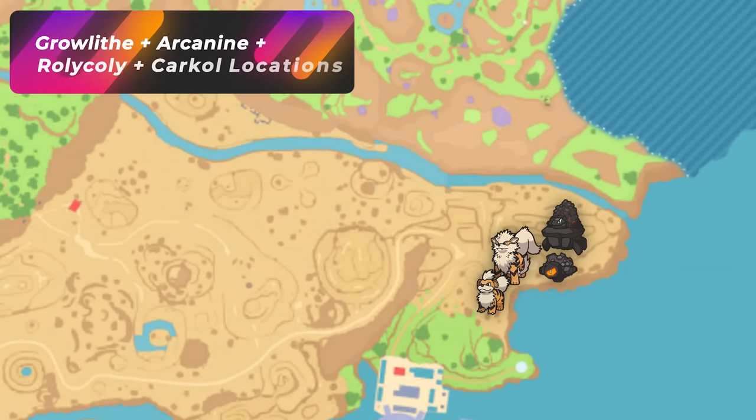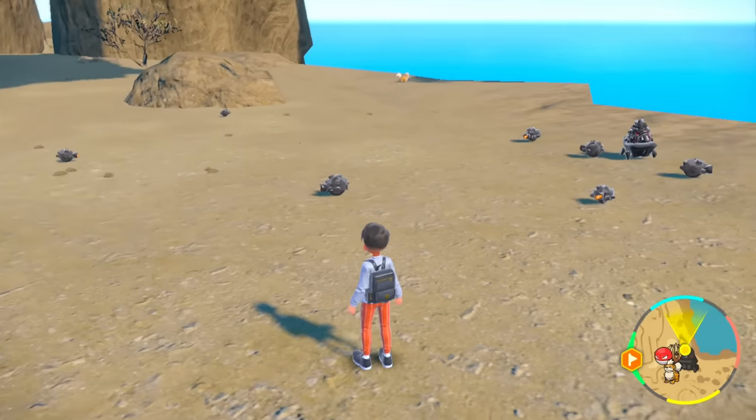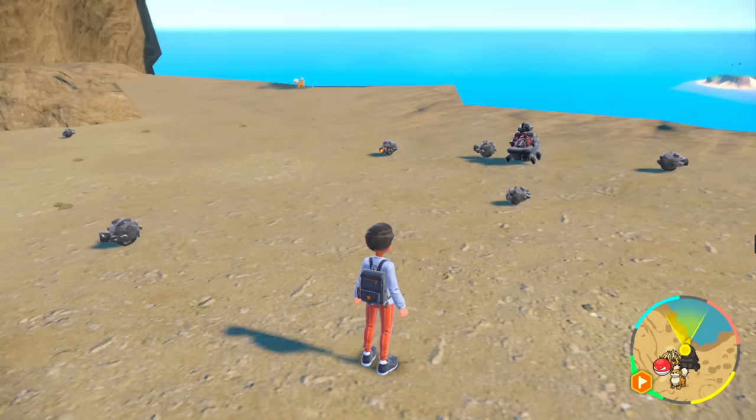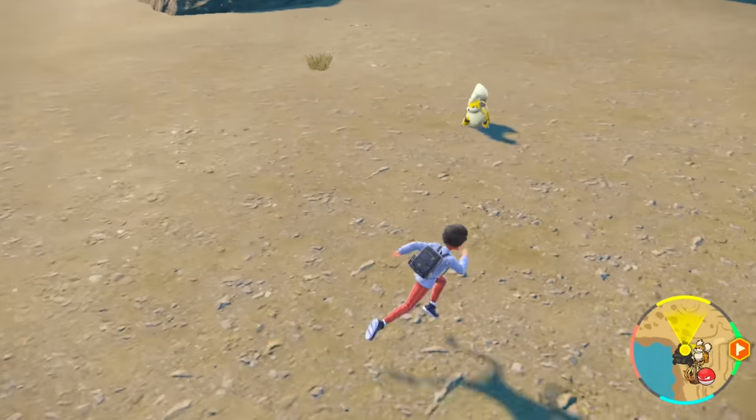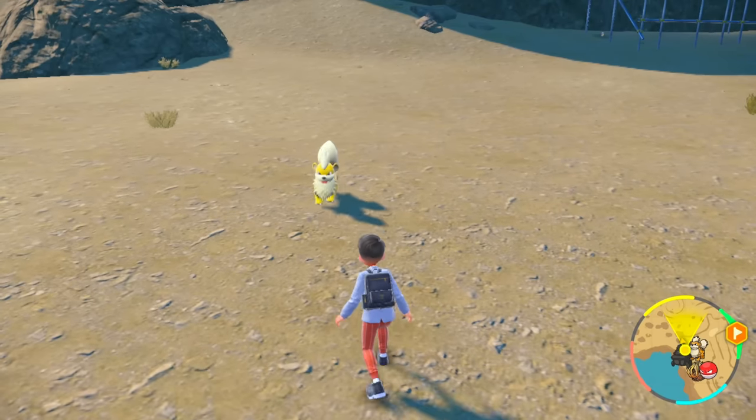The next area is going to be in East Province Area 3. You get a lot of these spawns on the right side — there's a bout of Growlithe spawns as well as some Rolly Colie around here. You get little families of Charcoal, Rolly Colie, and Growlithe. And then — wow, that is definitely a shiny! That is a shiny. We have a shiny Growlithe!